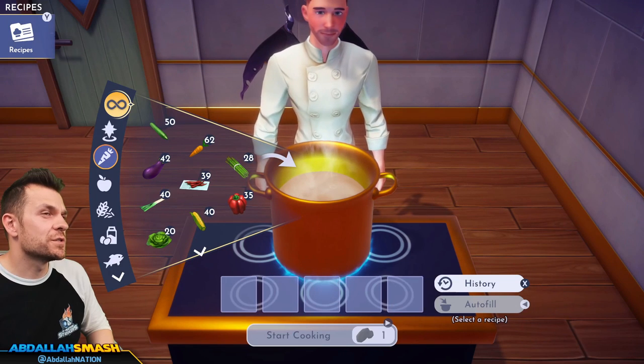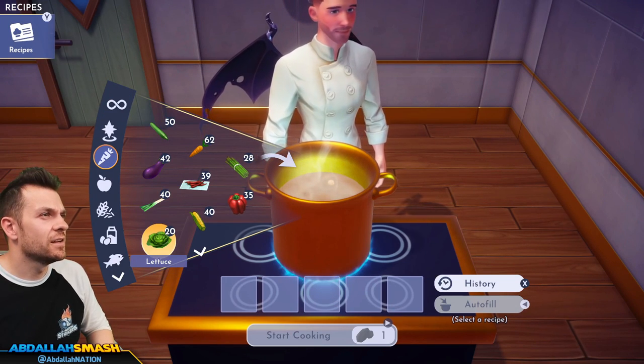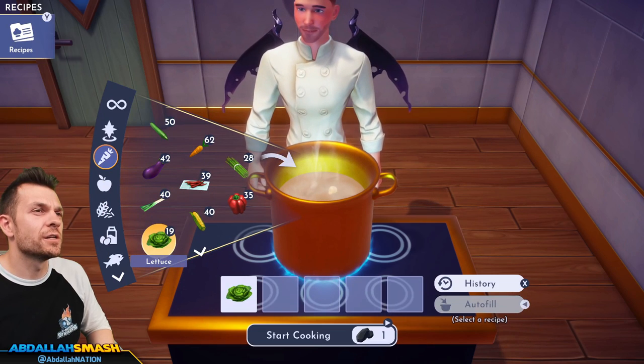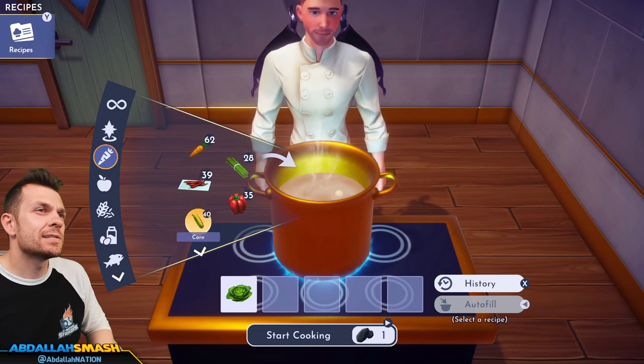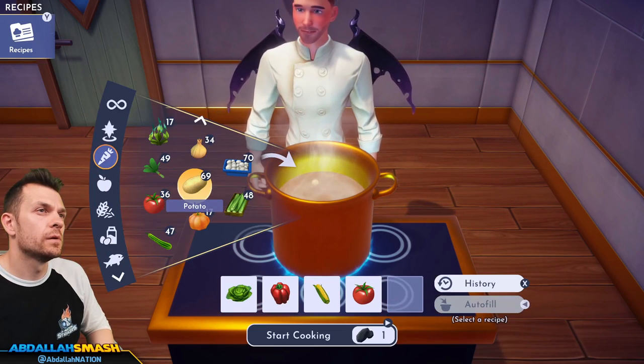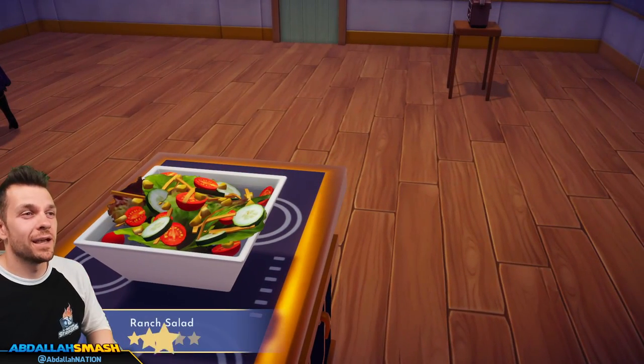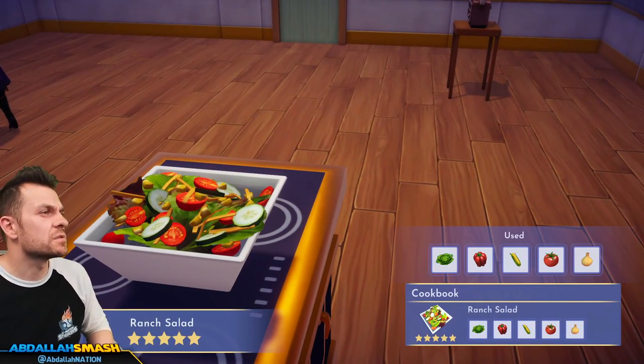We're making a ranch salad — this was an easy five-star one at the very beginning of the game! Lettuce, bell pepper, corn, tomato, and onion — all things you can just grow in your garden. Easy five-star!